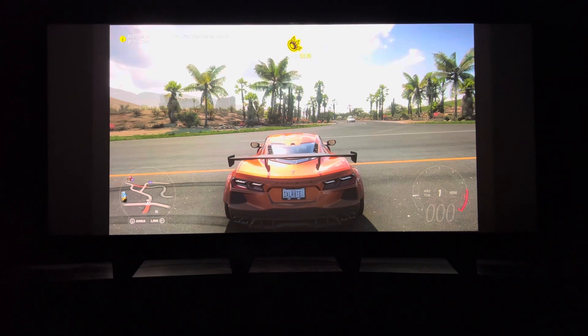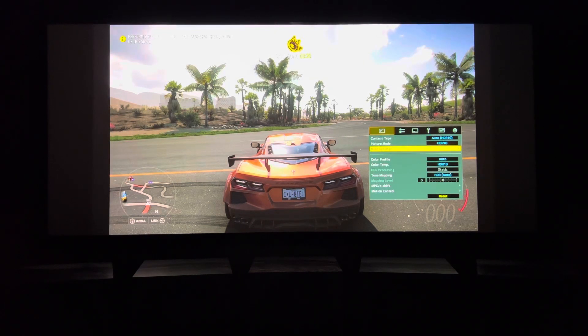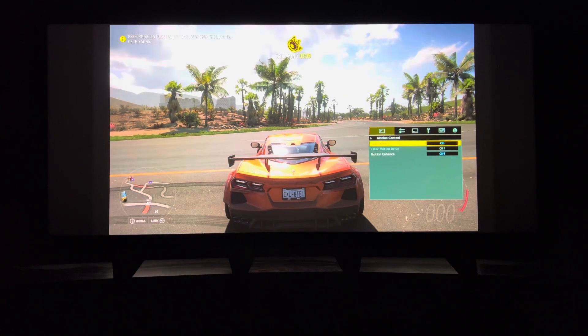All right, we're going to do a little testing here. At the beginning of this video we're going to look at the settings: we've got static tone mapping, laser dimming is off, high-res for e-shift, low latency on, and all the motion controls off.